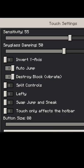Step 5: The most important setting — enable swap jump and sneak option.